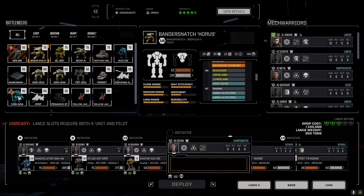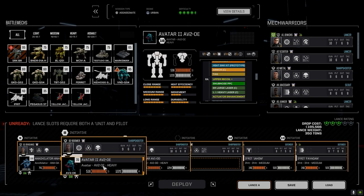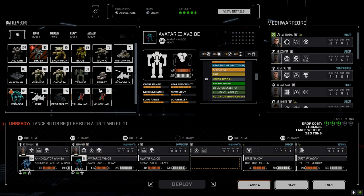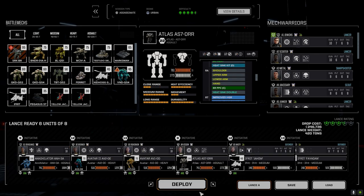Let's go with the laser-filled Avatar, bring you in here, leave the pilot where they're best, and put the Atlas down here. Now we're at 420 - should be ready to go. We're rated at three-and-a-half skulls with two assault mechs.